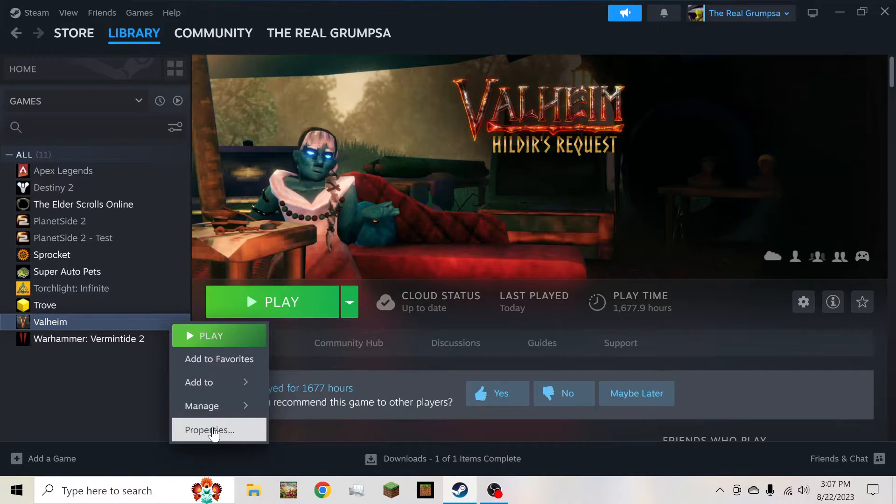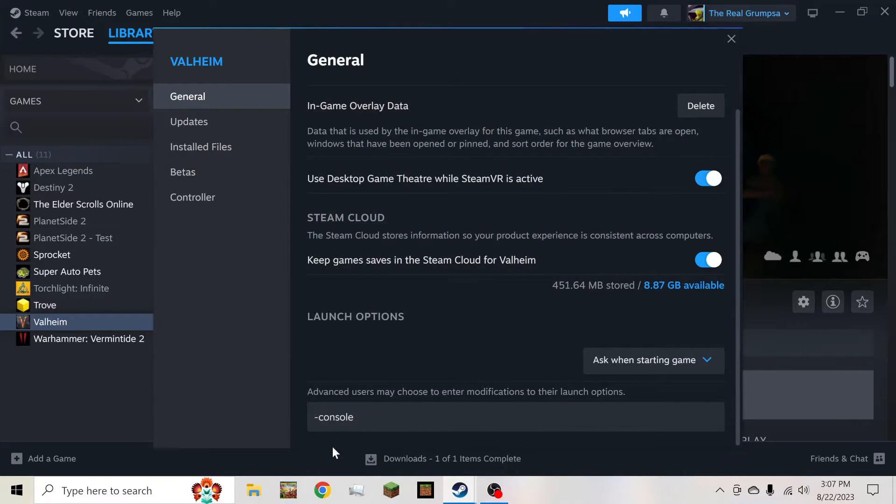You right-click on Valheim on Steam, go to Properties, scroll down to dash console — all lowercase, no spaces or anything like that.